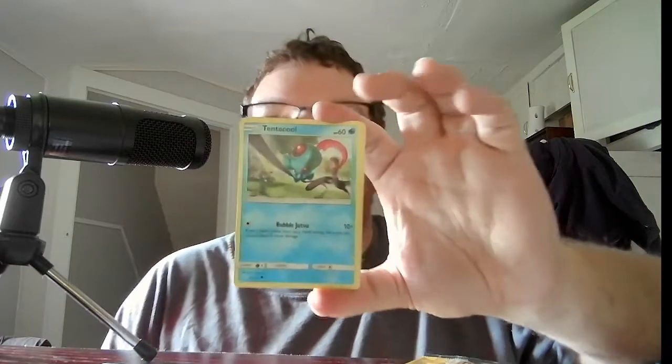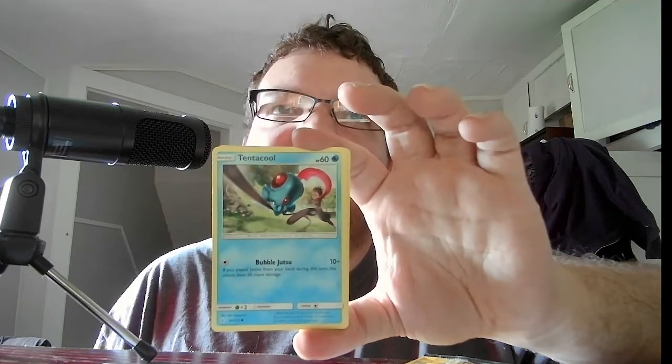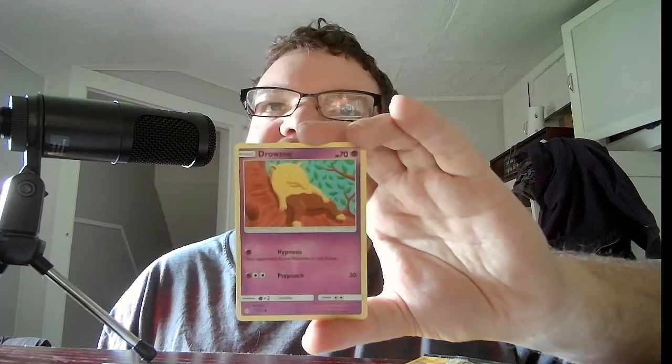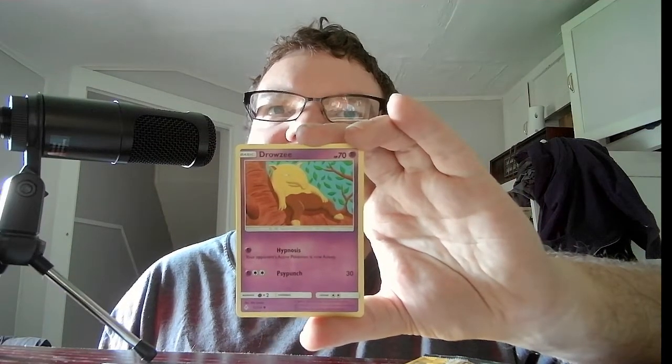10 plus — if you played Jasmine from your hand during this turn, that does 50 more damage for a grand total of 60. We have Basic Drowzee, HP 70, Psychic. Hypnosis — your opponent's Pokemon is now asleep. Side Punch, 30. The last card is Stage 2 Porygon 2, HP 80, Colorless. Double Draw — draw 2 cards. Spinning Attack, 30.